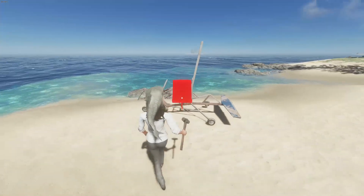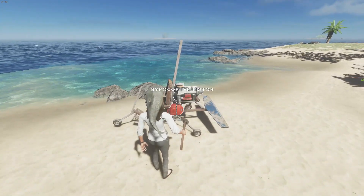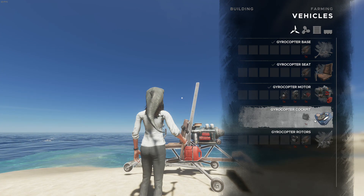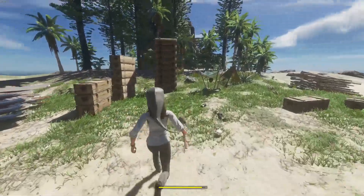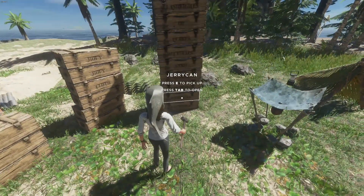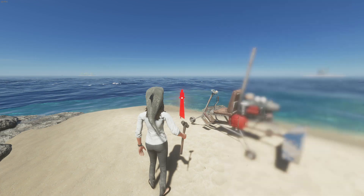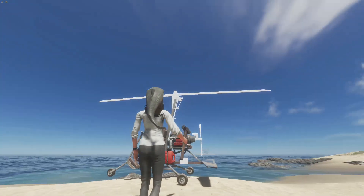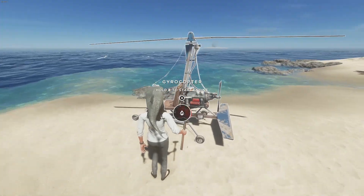Next we need the gyrocopter seat of course, because you can't just hang on for dear life. Gyrocopter motor - excellent, that goes in the back. The cockpit uses one battery - can't believe she was able to make that out of a battery, that's pretty cool. Okay so I was close - we're two parts shy. We need one more gyrocopter part and a battery. That's right, we need three gyrocopter parts to make one gyro. Come on buddy, snap on in there.